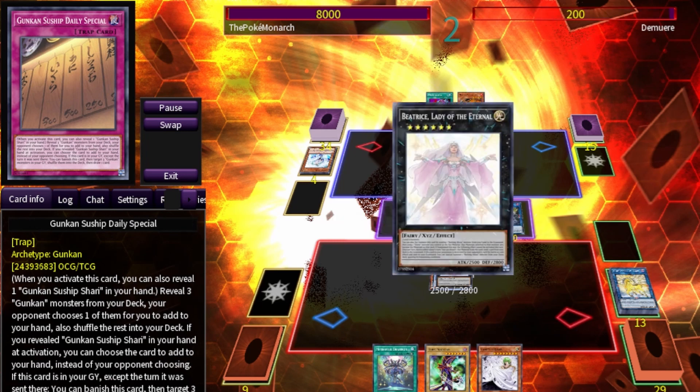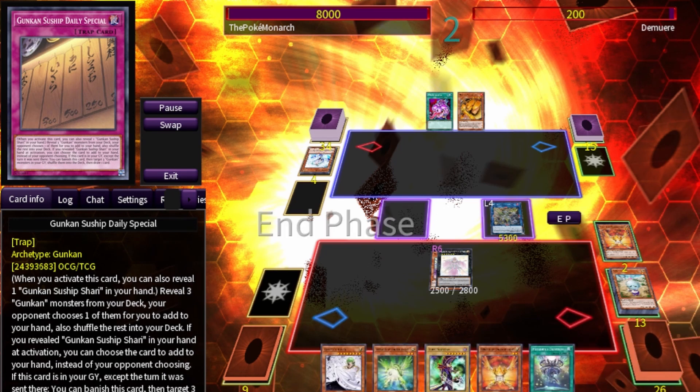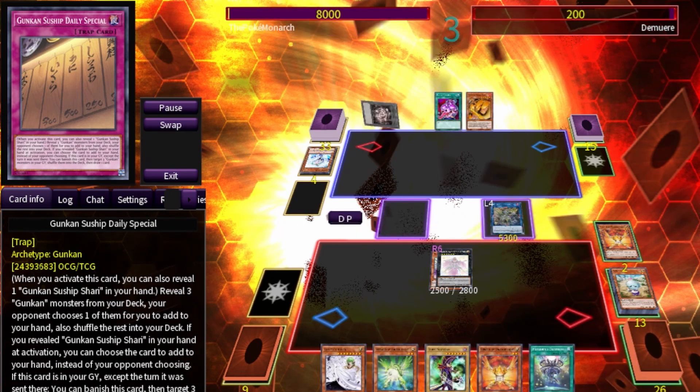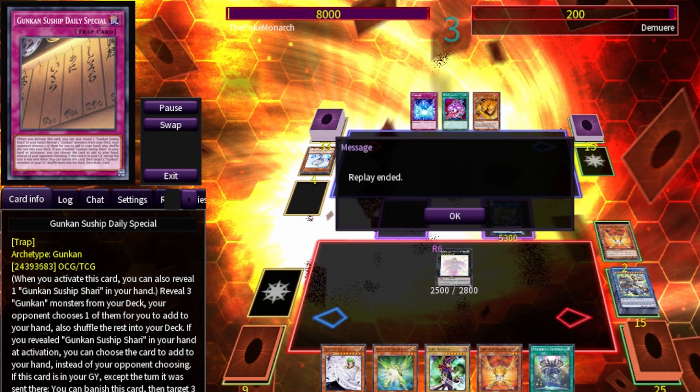Close to lethal but not quite, so we send the Eva, add two fairies, and pass turn. Next turn, we send our Quadrantids and he surrenders.